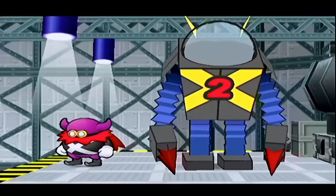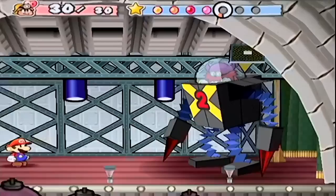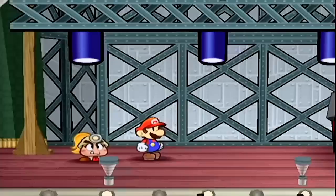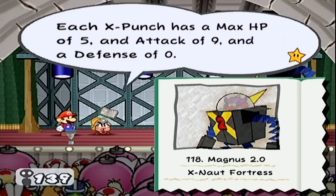Ready for showtime? You guys are going to be the perfect workout for Magnus von Grappel 2.0. This thing is raw horsepower. Let's do it — the chapter boss. Last version was buggy so they made improvements. Get ready for a whole new way to experience pain, you junior varsity losers. Whatever — we'll whoop you. We'll get the tattle though. Magnus von Grappel 2.0: 70 HP, attack 6, defense 2. Basic is a drill from above, that's easy to block. Flying punches.